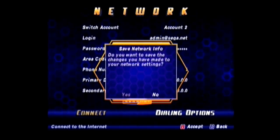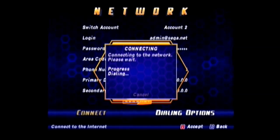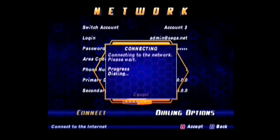Next go to Connect. When it asks you to save the network information, click Yes. If you do not save the network information, you won't have the maps next time you start up the game. Once it starts dialing, you can just click Cancel on that.